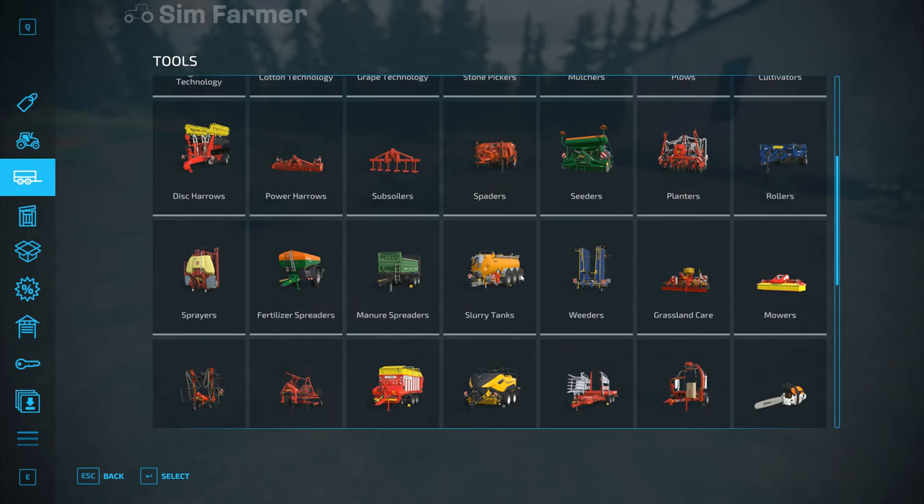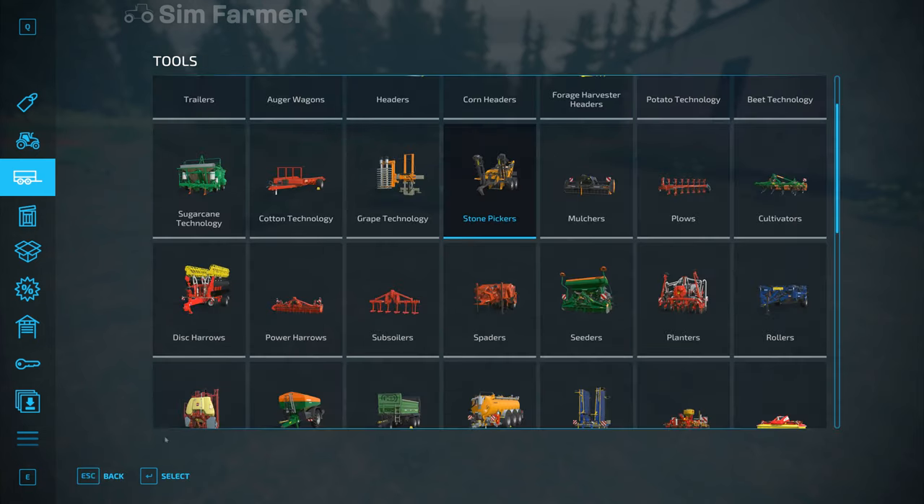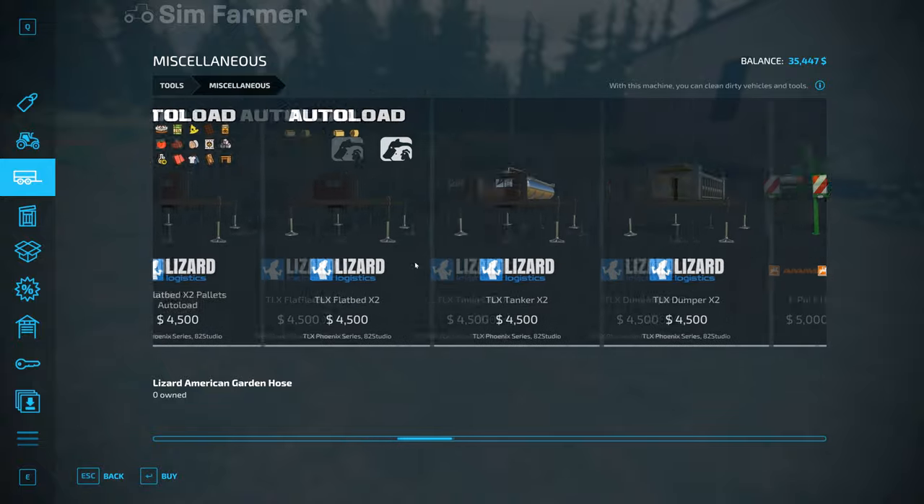The stone picker — so that one's twenty-five thousand. It's 2.3 meters wide with 2,300 liter capacity, and it's only two meters work. So we've got an extra half meter and slightly higher capacity for a lot less money, so hopefully that will work out reasonably well.